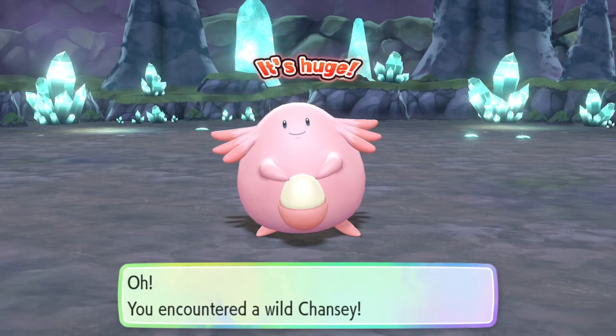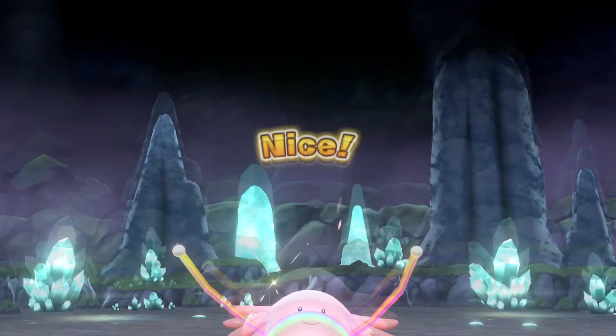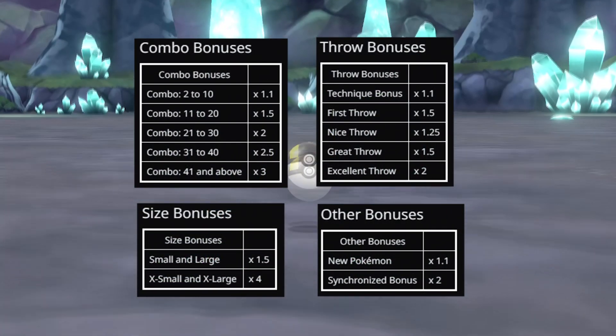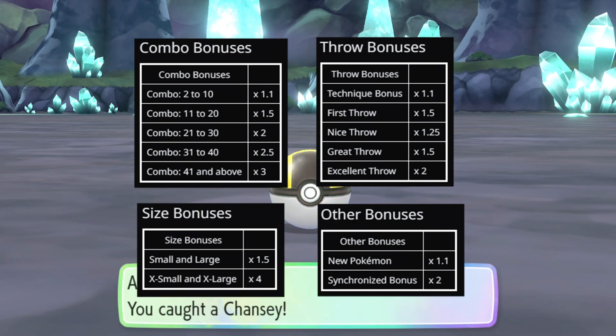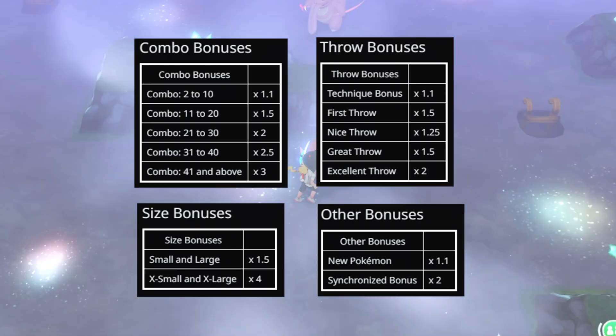Moving on to modifiers. There are three different kinds: combo, size, and throw. As you can see by these charts I've put on the screen, the higher your combo is, the more XP you're going to gain. Normally once you hit around 50, you don't really have to worry about the combo modifier anymore, but just try to keep your chain up.